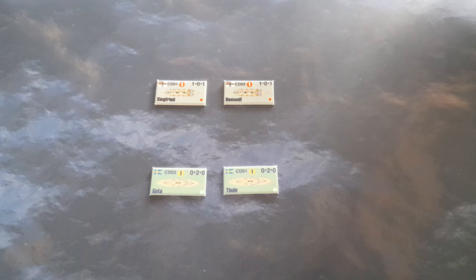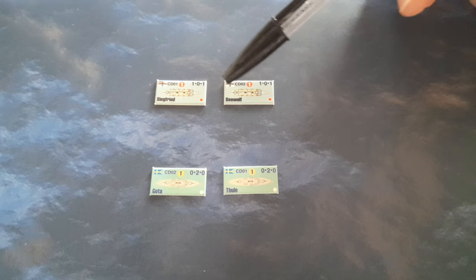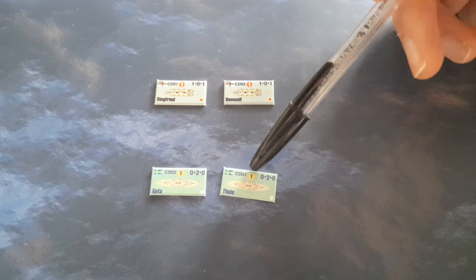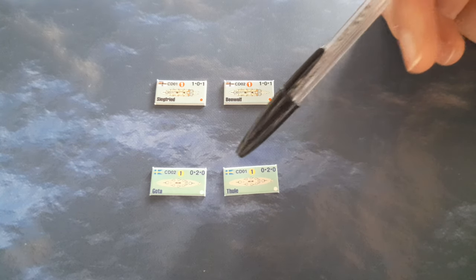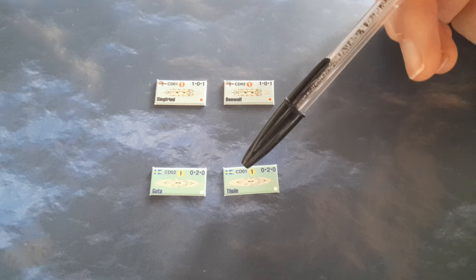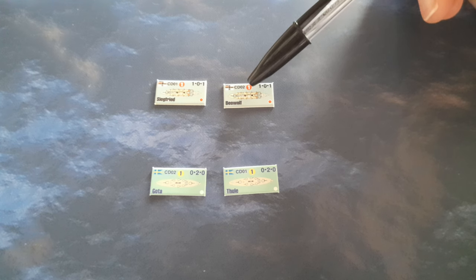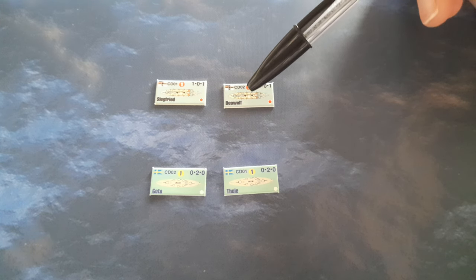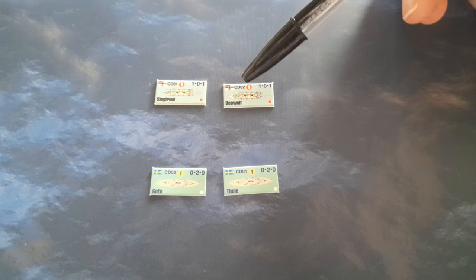Just to go over the anatomy of a ship counter: you've obviously got your gorgeous graphic that shows off the ship in beautiful detail — I commented on the artwork in the last video. You've got your national ensign, so Sweden, Germany, type of vessel and its designation. This number here is the ship's speed. If it's in a circle, it denotes a slower speed; if it's in a square graphic, it denotes a ship that's slightly faster.